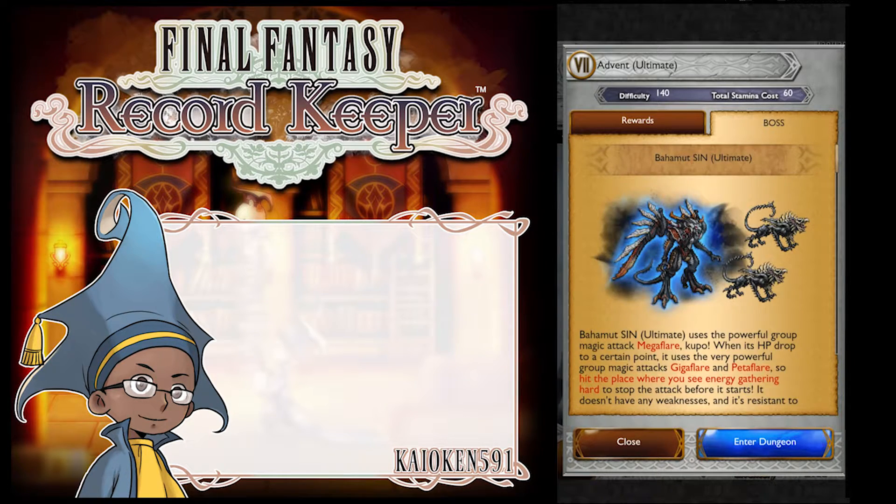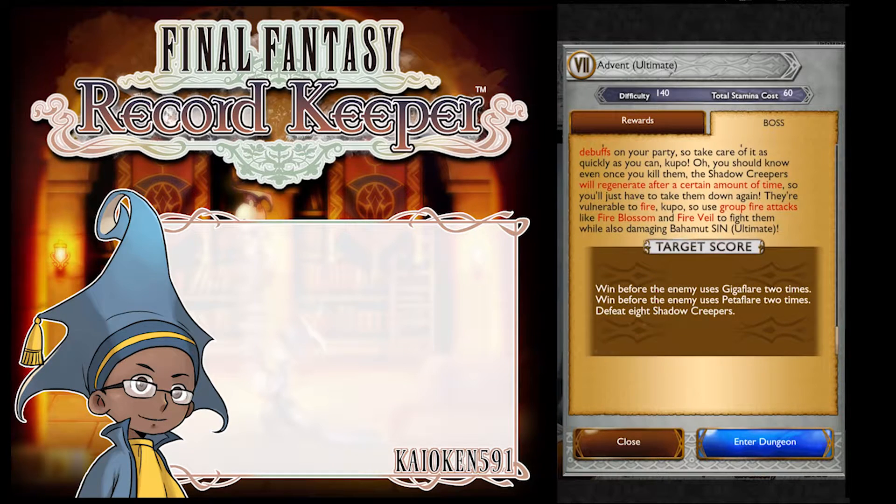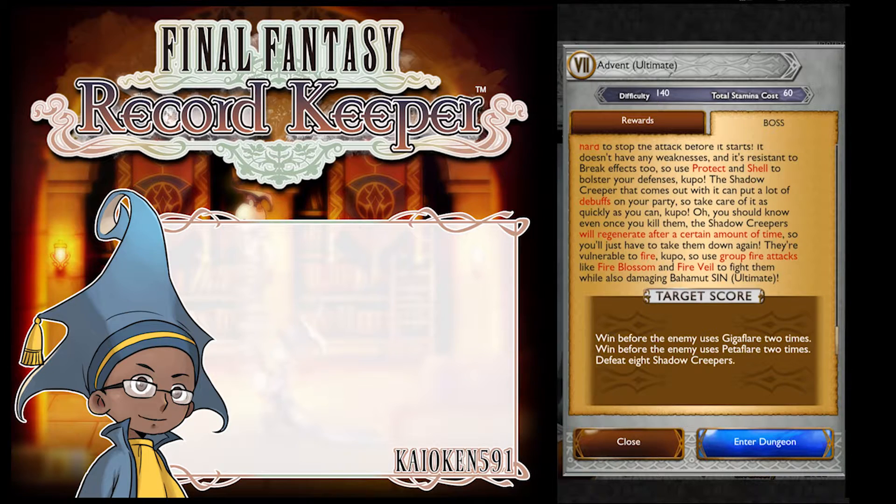Let's take a look at the conditions real quick. We take on Bahamut Sin and two shadow creepers — we have to defeat eight of them. We need to win before he uses two gigaflares and one before two pentaflares. There are specific HP thresholds where he uses those. At 80% he starts charging a gigaflare, then at 60%, basically every interval of 20% — every fifth of his HP — he starts charging up a flare, and you want to get rid of that ASAP.